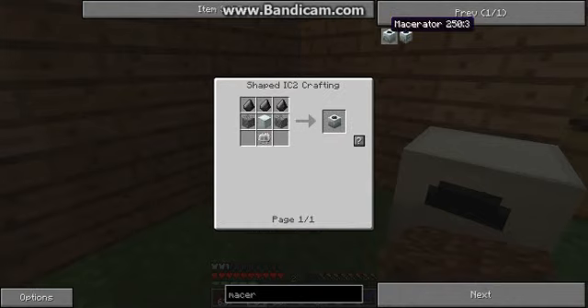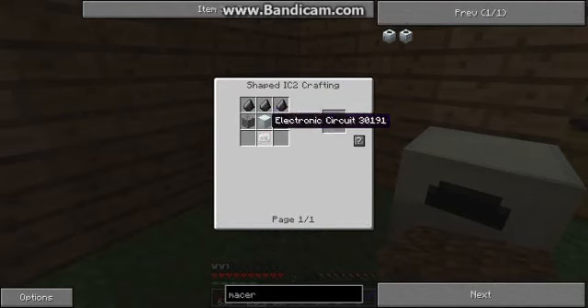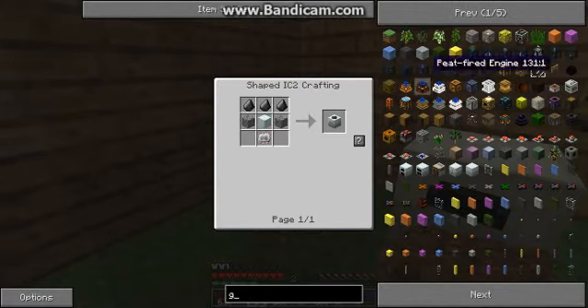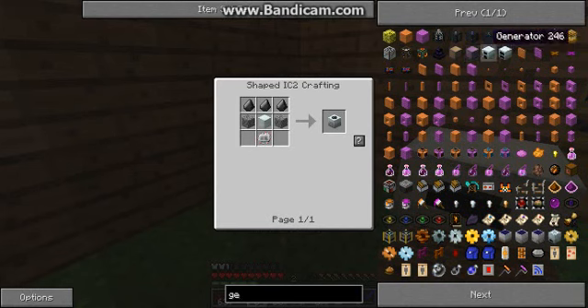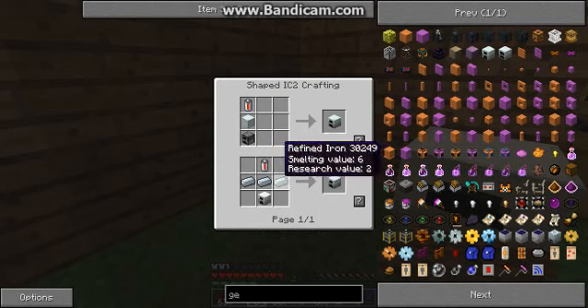The macerator, right here — I'm gonna need nine iron. And for the generator, I'm only gonna need three iron. But all of this iron is gonna need to be cooked as well. So I'm gonna need to cook it twice.